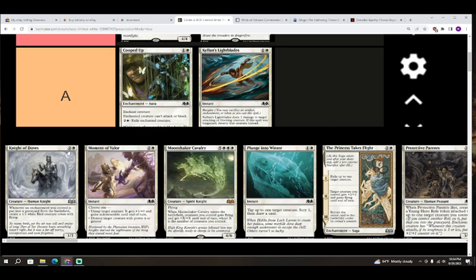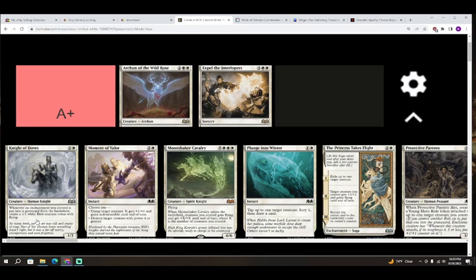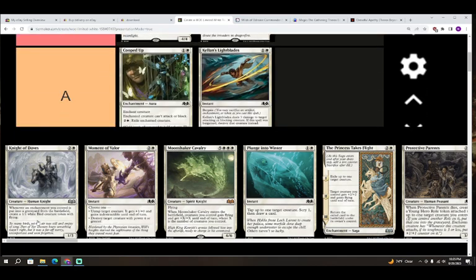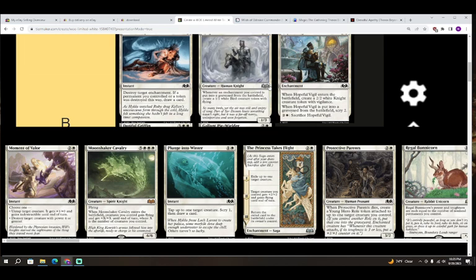Next up we have Knight of Doves — two colorless and white for a creature, Human Knight. Whenever an enchantment you control is put into a graveyard from the battlefield, create a 1/1 white Bird creature token. This is kind of a build-around. If you were to get like two birds off of this you'd be in a pretty controlling position. It doesn't quite reach A because there is a certain hoop to jump through, but if you have enough enchantments going to the graveyard on successive turns it could perform as an A. For right now I'll leave it in B.